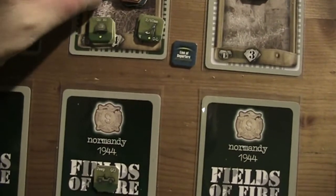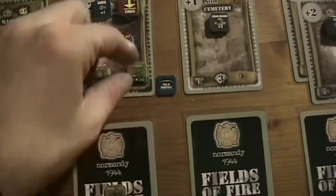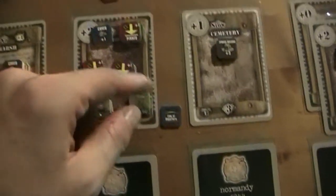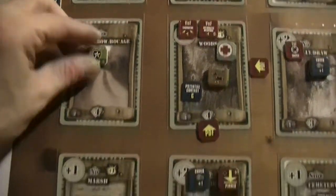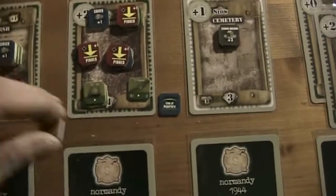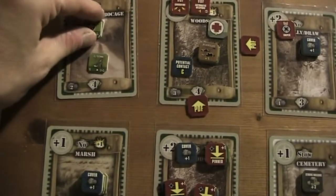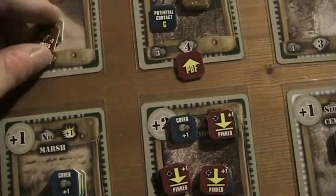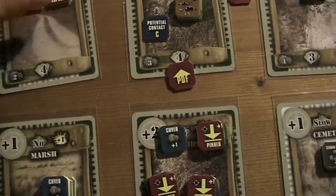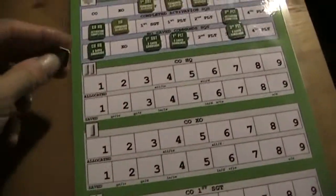I'm absolutely not sure what to do. I'm going to order the second 60 millimeters to move here onto that hatch row bucket. I can do this with the XO, so he moves in here and he's exposed. He's part of the first platoon, but as far as I understand it the XO can also give the first platoon orders — and that was basically his action.